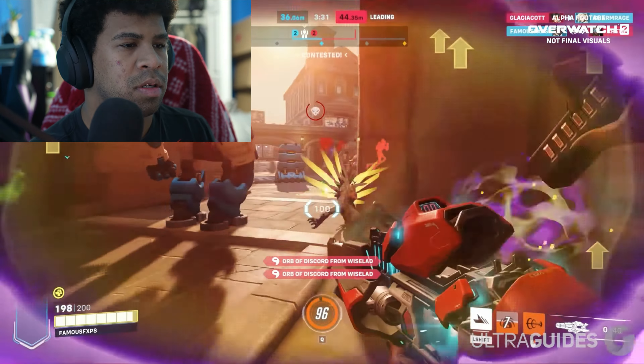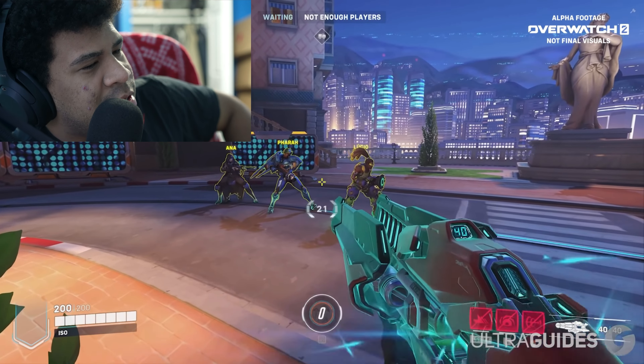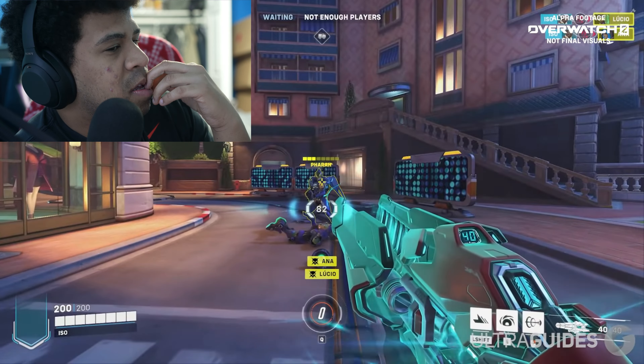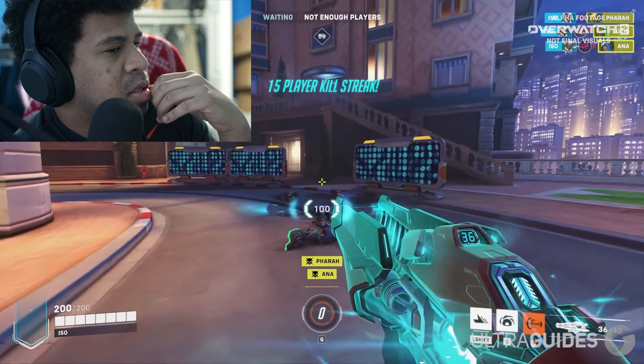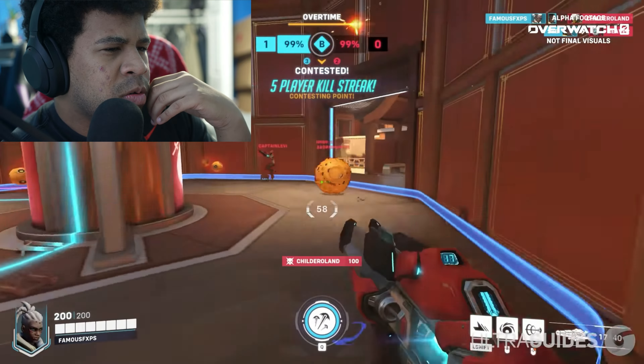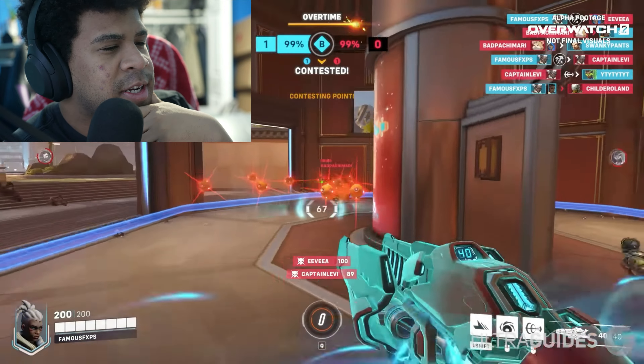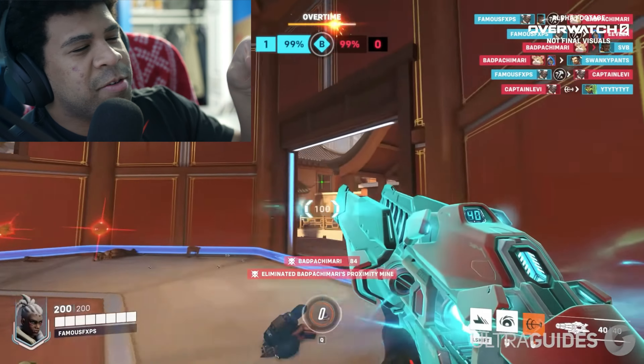Her second ability is Disruptor Shot — think of it like a mini Graviton Surge that just slows you down instead of holding you back, and it also deals damage. It's really really strong and very scary. Her ultimate is Overclock — it's simple: it just makes you auto-charge energy and lets you secondary fire through multiple enemies. It doesn't seem like a very strong ultimate, but seeing Overwatch League pros use it, it looks like a lot — kind of like Soldier's ultimate, except if you're spamming her best ability.